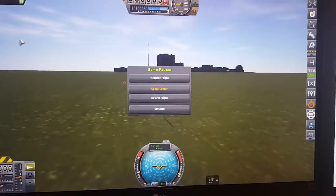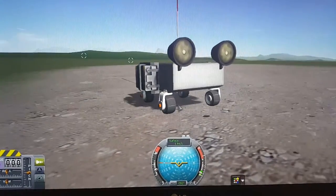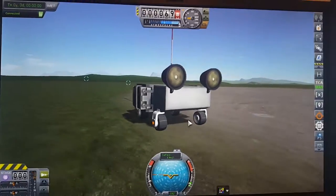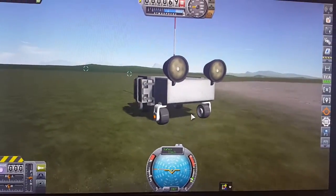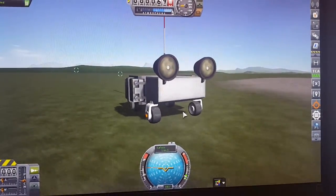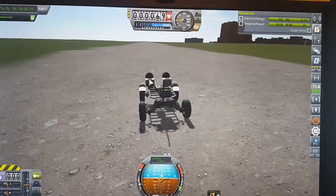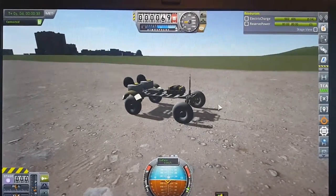I have no control over any of the rovers. Let's try one more — this time I'm using Movetron robot wheels and I've got the same problem. I have no control; there's just this phantom force acting upon the rovers. Incidentally, I've also got the Pack Rat rover here.